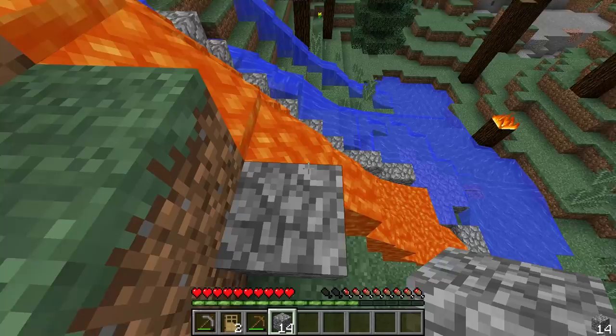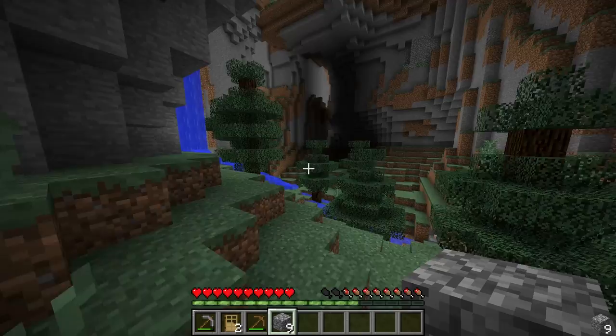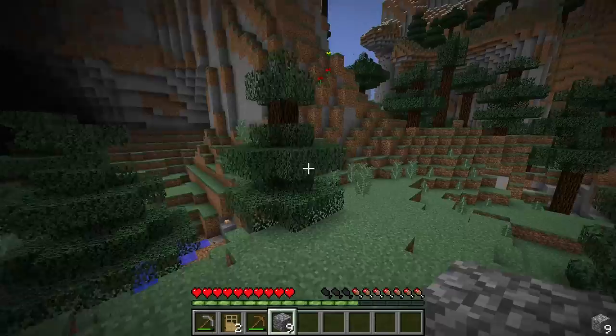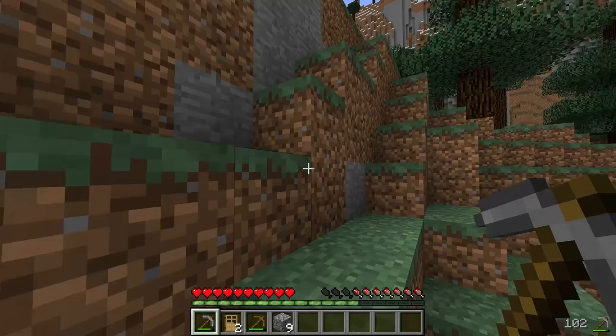Let's get over here and pillar over this lava. I do not want to die here, especially on the first episode. We're not dying. We're going to try to go for zero deaths this season, which I don't know — could go well, could go wrong, who knows? Oh, is that a mob spawner? There's a mob spawner up there guys. First episode and we've already got a mob spawner. Should we go for it? This could be an insane mob trap since it's above ground. This is absolutely amazing. Let's go over here and check this thing out.